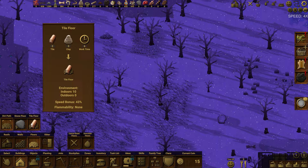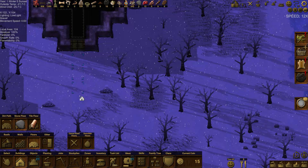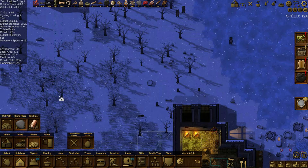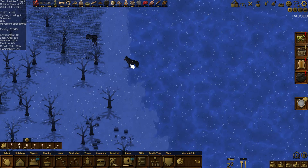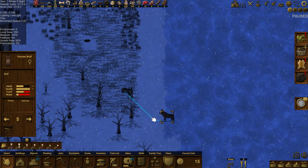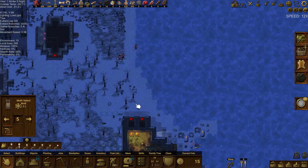Speed bonus on gravel is 11, tile floor speed bonus is 43. We can make a stone path — sure, let's draw that down and then do a dirt path the rest of the way. Maybe we'll make a crossing there eventually. Oh hi — wolves! Like legit wolves. All of you need to be hunted.